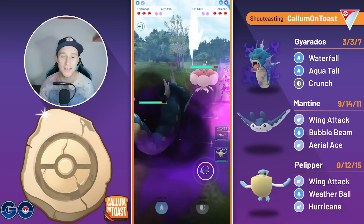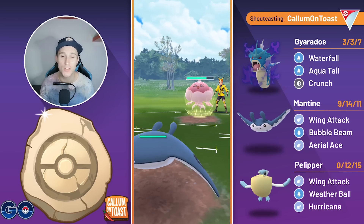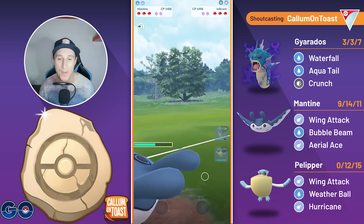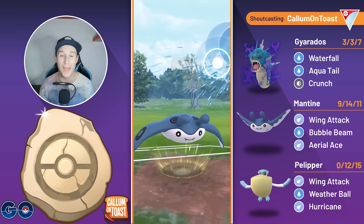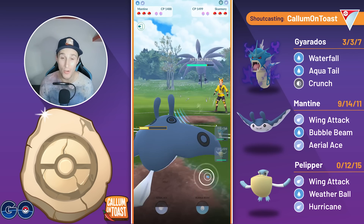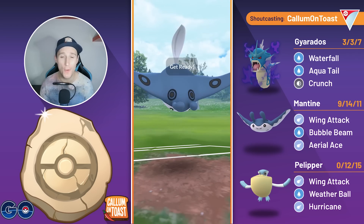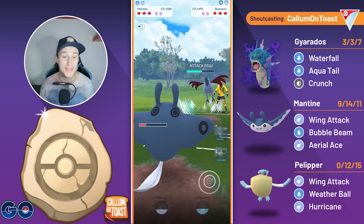But into, I believe, the final battle, we lead into Jellicent, and you can see we are playing it differently now. We swap out there after five, catching the Shadow Ball onto my Mantine — my damage sponge — and they come in with a Skarmory, so this is a pretty bad matchup, but I can debuff them a lot. So we're going to go for the first Bubble Beam here, and I will be forcing them to throw their energy eventually, because if they try to Air Slash farm us down it's going to be a very long battle.